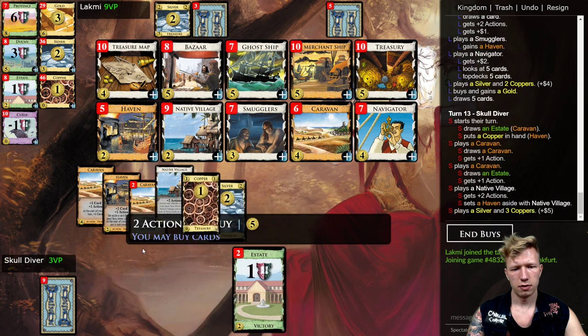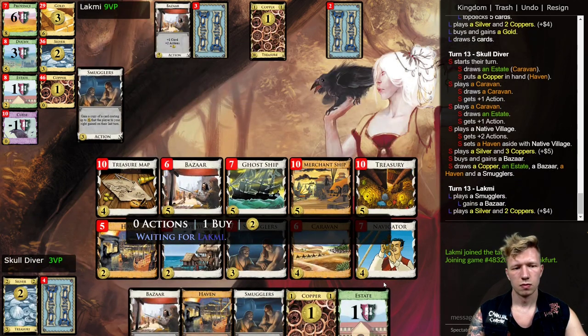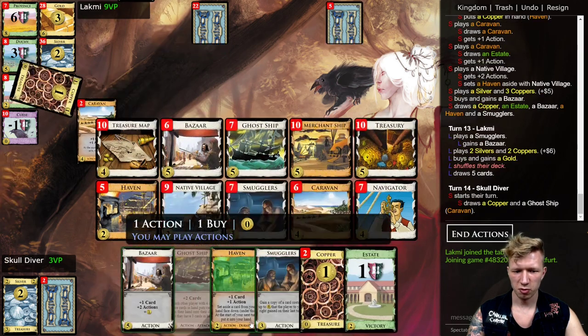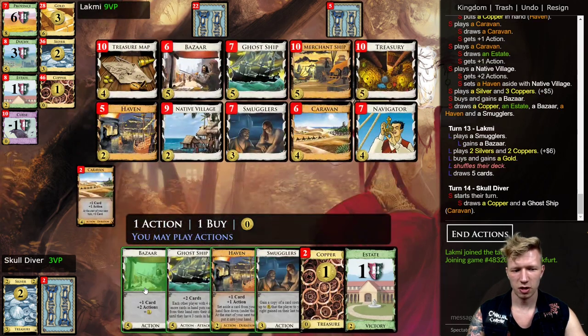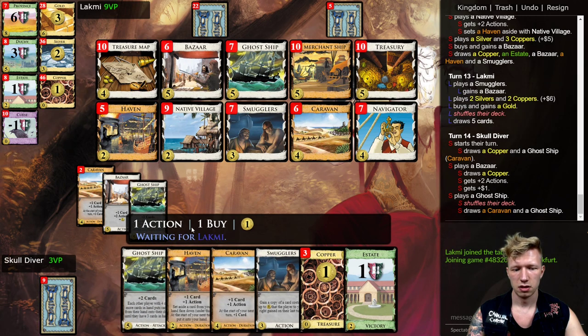Setting aside a Haven is less than ideal, but I probably need another Bazaar. For the first time in the game, Smuggler is going to be useful — I'll smuggle my Bazaar back. I'd like to smuggle it into the shuffle, but then I'll run out of actions, so I'm going to need to play Ghost Ship first, sadly.